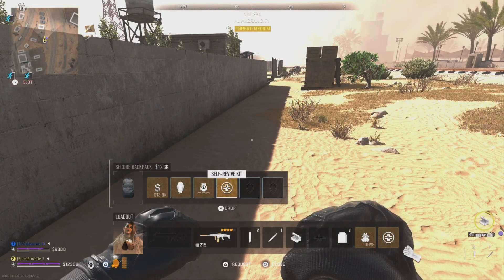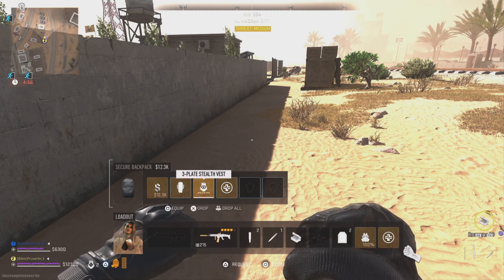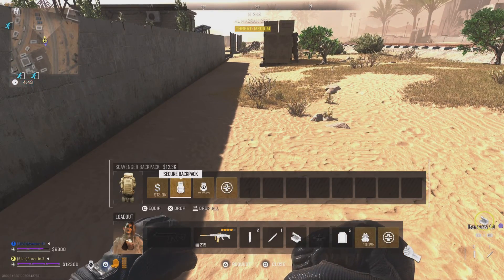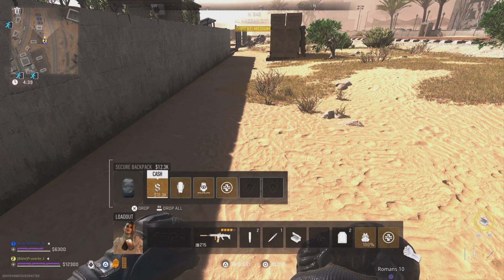The best way to utilize the backpack is by storing a self revive, a three-tiered vest, and another backpack inside of the secure backpack. You will be able to swap to the large backpack while in game and then swap back to the secure backpack when you exfil so that you can keep these extra items in your backpack for future use.